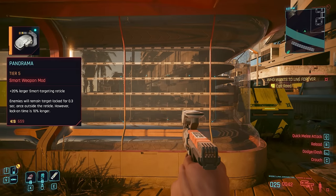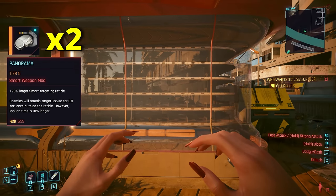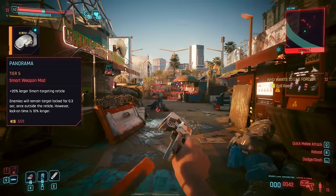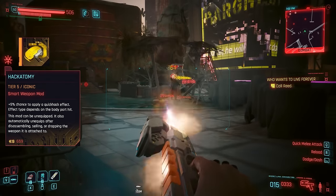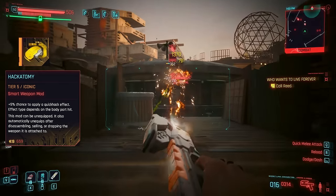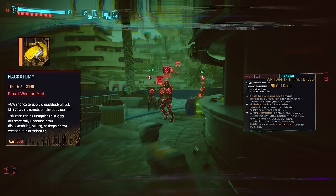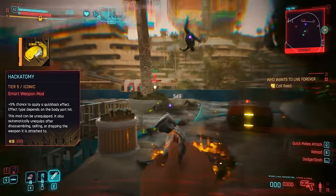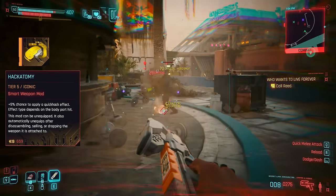Panorama increases the size of the targeting reticle but also increases the lock-on time just a little bit, and this one can stack to make a huge targeting square — actually kind of useful on the Kappa against larger groups, though do make sure to weaken skull enemies specifically with quick hacks too, else it'll take forever to bring them down. Finally, I tried Hackatomy, the smart mod you can make with the Chimera Core — one of the most interesting mods I've played around with, offering a small chance to administer quick hacks to enemies, with the hack based on which body part you hit. Works great on the Kappa for how many bullets you're firing, and partially even solves the whole damage issue.